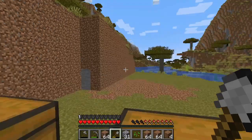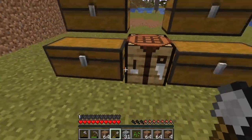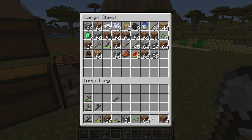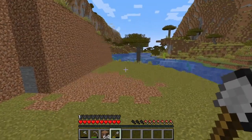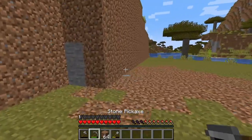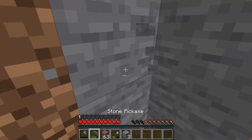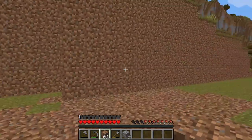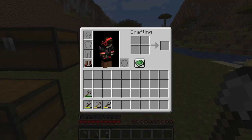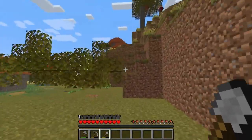Wow, look at this area now guys — it used to be a whole hill here and now it's completely gone. I just need to get rid of that last bit. Everything is going great, I have a lot of resources now. I have so much grass and so much gravel from just chopping this whole thing down — it's amazing. After we remove all this, I'll be right back.